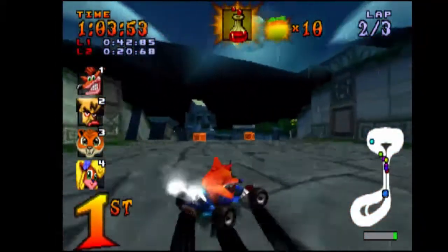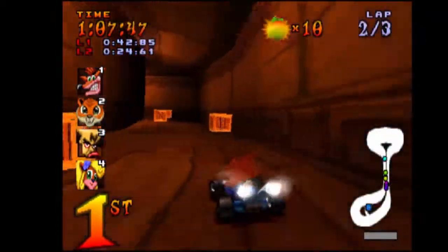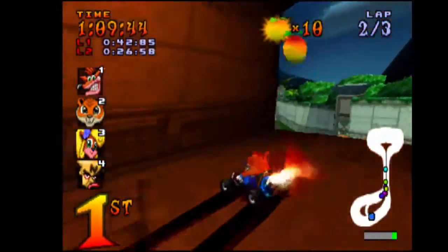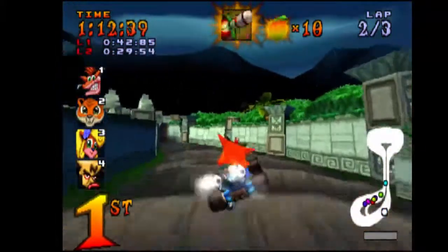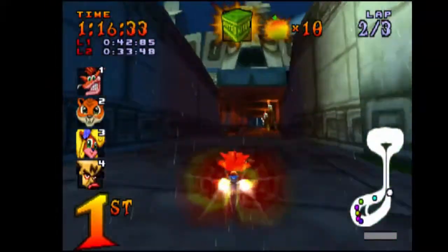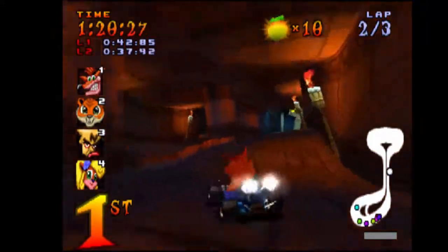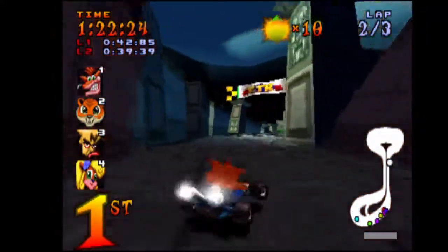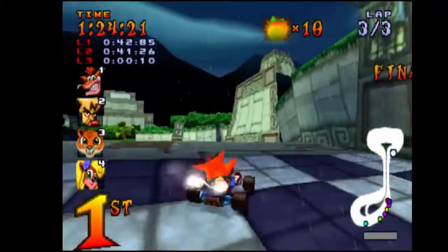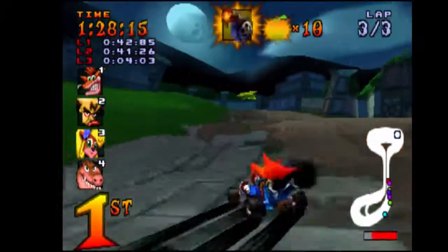The green formula only slows you down, while the red one — although I'm not using it to attack someone — creates a storm cloud above you and doesn't let you use the item you have. The formulas can actually be thrown forward, so if you have good aiming, good luck.